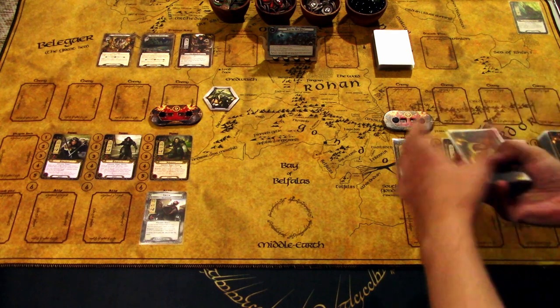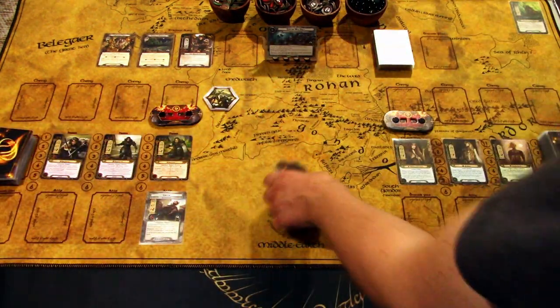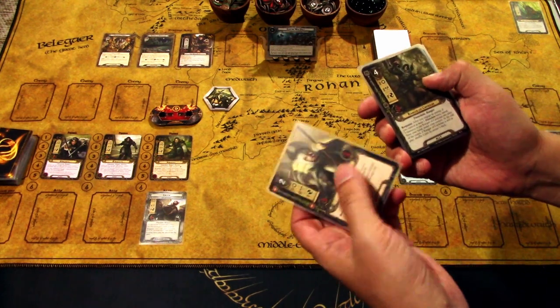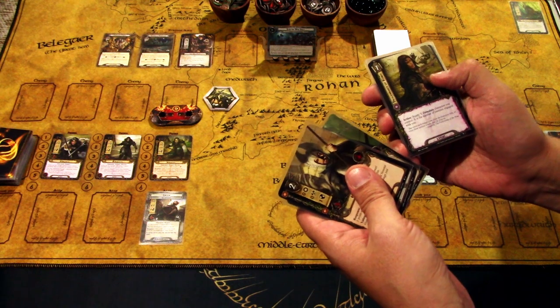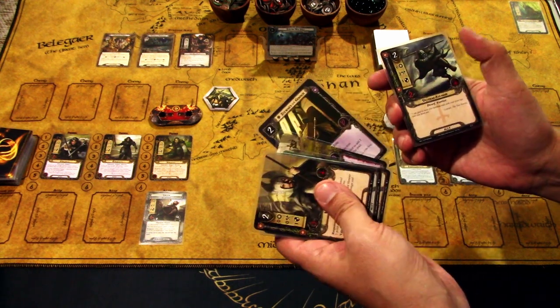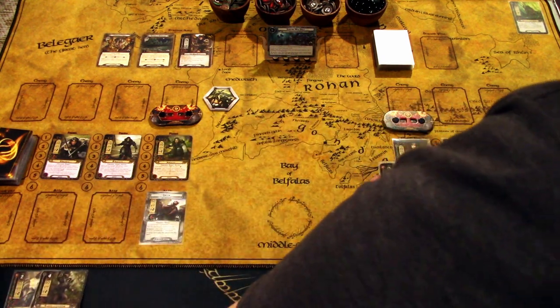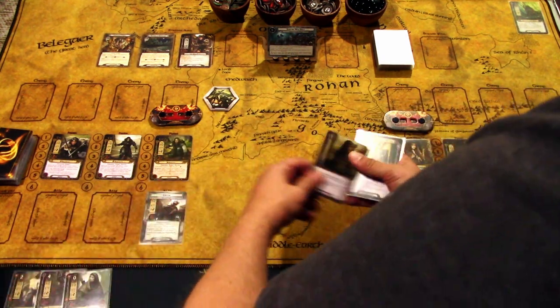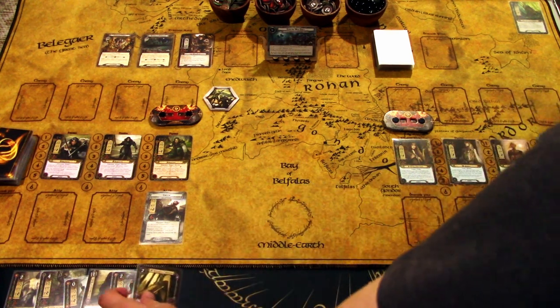Let's try again after the mulligan. After drawing six new cards we get: Honor Guard, Ranger of the North, Galadriel, Dunedain Hunter, Descendant of Kings, Steward of Gondor, and Veteran Axehand. We were able to get the Steward of Gondor, which we were looking for, so I'll leave that as the first card to play.